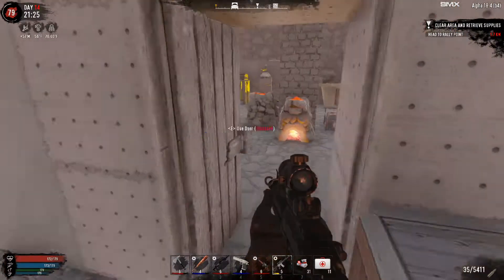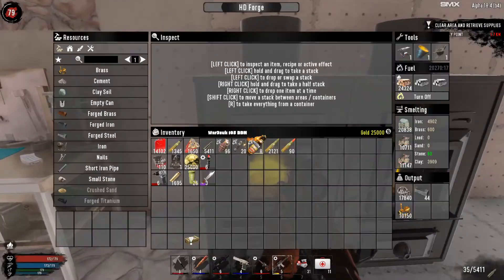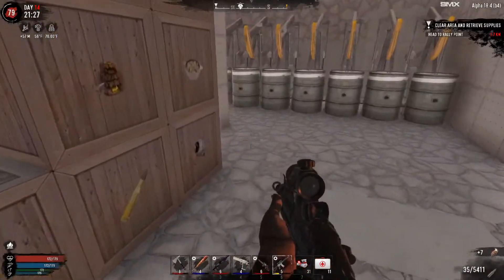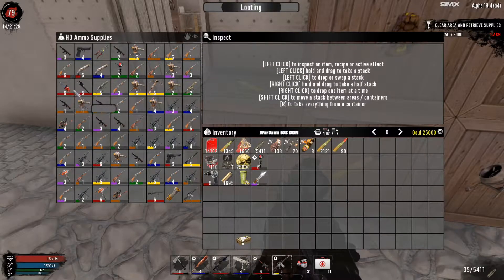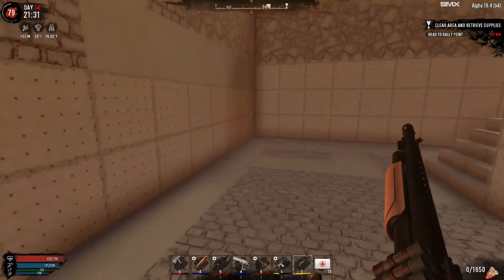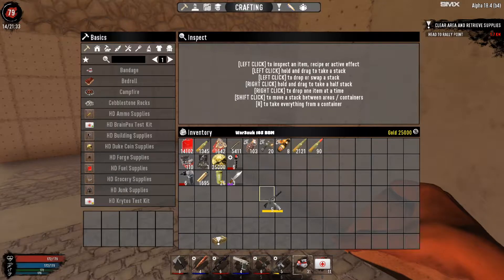We got some ammunition, we have some pipe bombs, and I got the gamma turned up. We're basically done with this base right now. I got 800-something grenades being made, plus 620 more grenades. Let's check what ammunition we have — got a chainsaw, got an auger, and this is a shotgun, yeah.